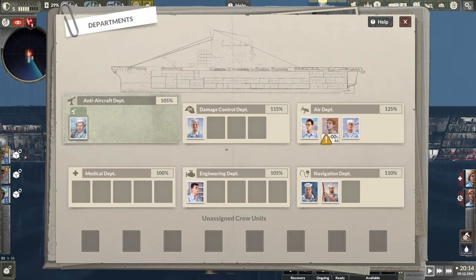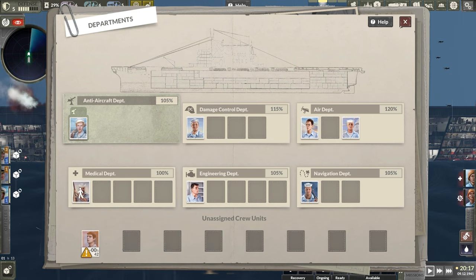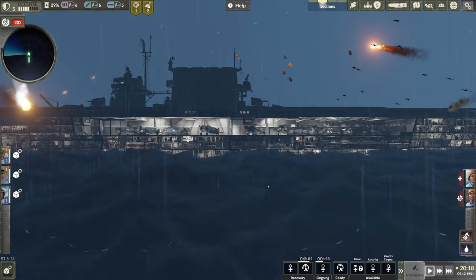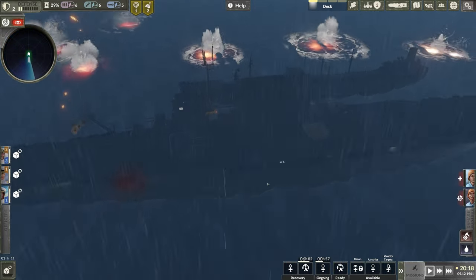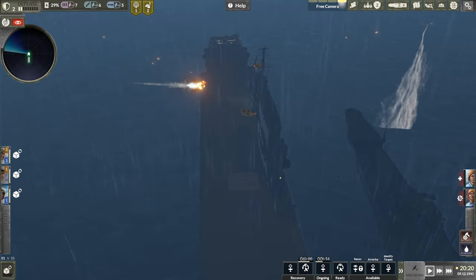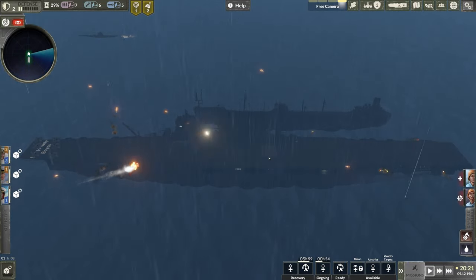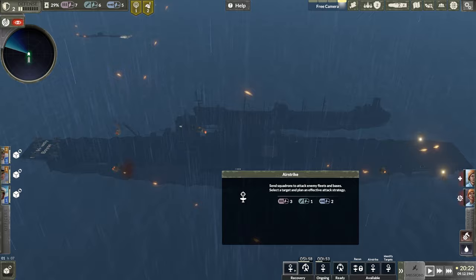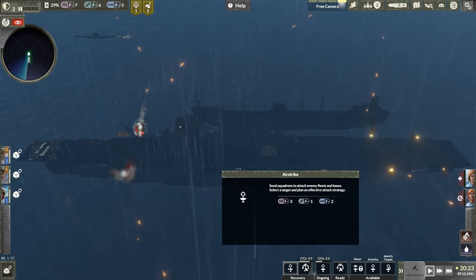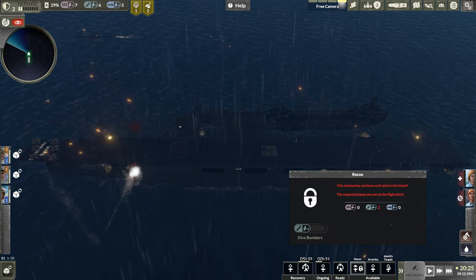I don't have a guy there right now — I need to switch a whole bunch of people around. Navigation department to medical, this guy needs to move here. We're being attacked by planes right now. As you can see there are resupplies going on and off my ship. Hopefully they don't do much to me there. We need to recover these guys basically all of them — I also want to send out a CAP.